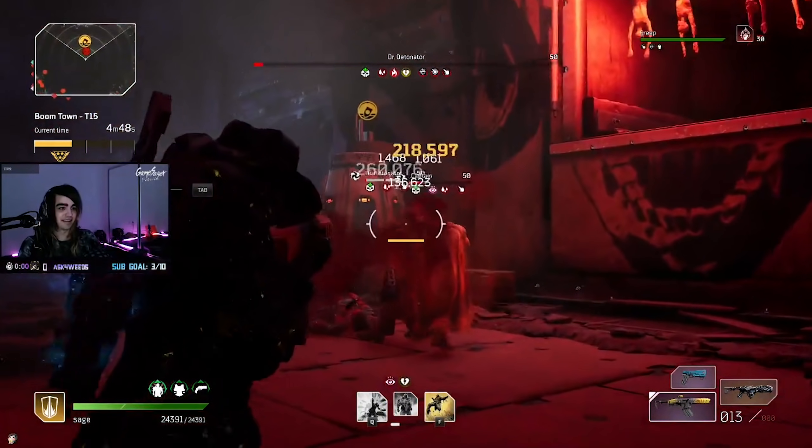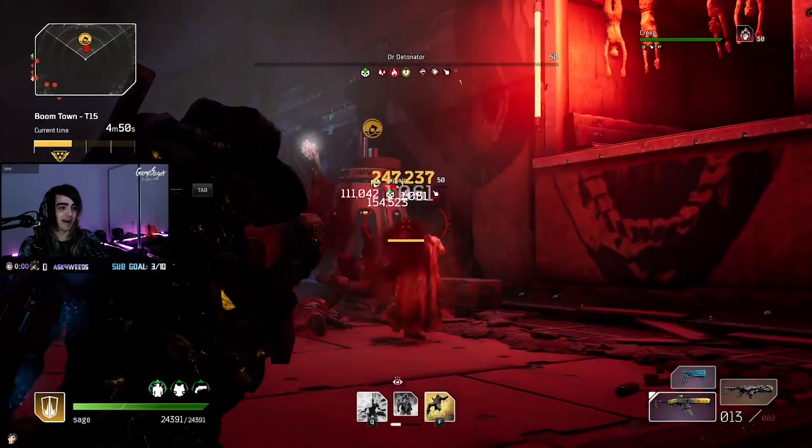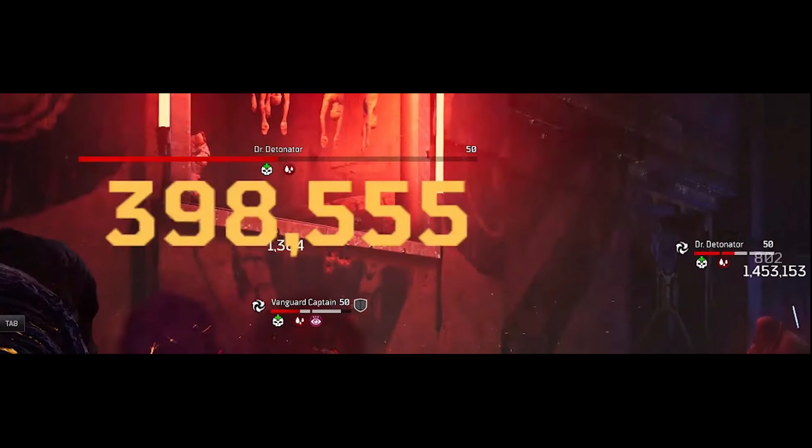I have videos of this happening to Moloch as well. As you can see in the screenshot, I did 398,555 damage to the add, and Dr. Detonator took 1.453 million damage instead — so that is a 3.64 times multiplier on the damage that I did on this side guy. And by the time I finish the adds, the boss just dies. I don't even have to shoot the boss. This is 100% the fastest way to kill a boss if you are not a Technomancer.